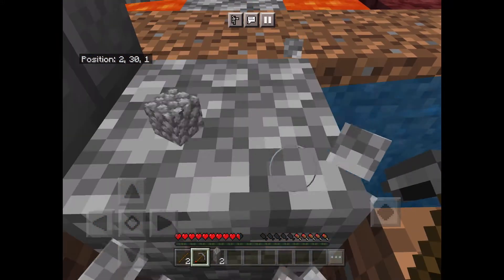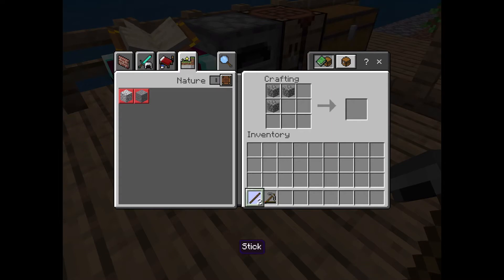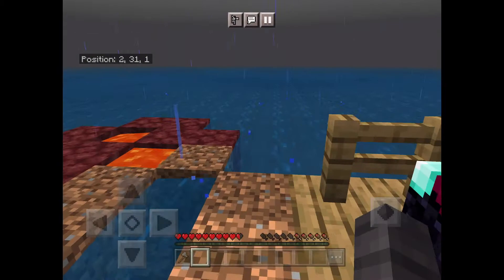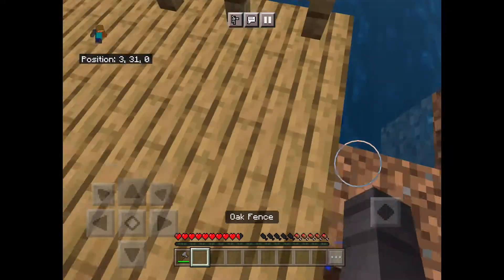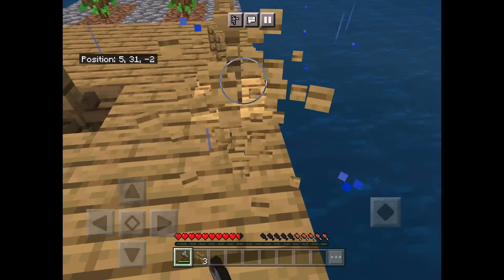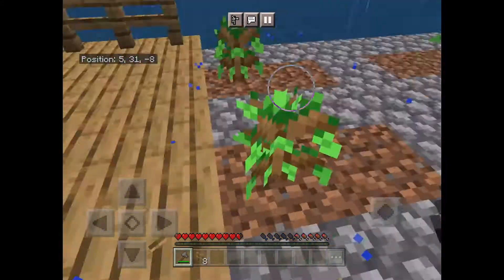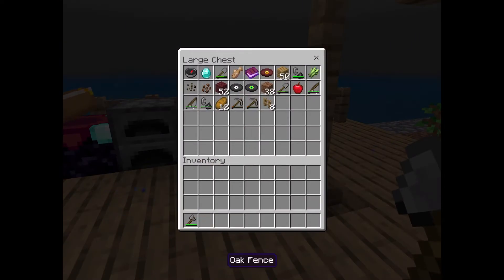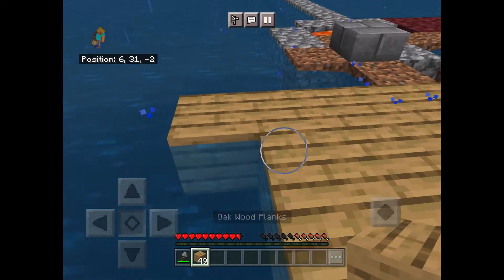I don't need much cobblestone, I just need three for an axe. One axe. Actually I might leave that part — I'll expand here. There.